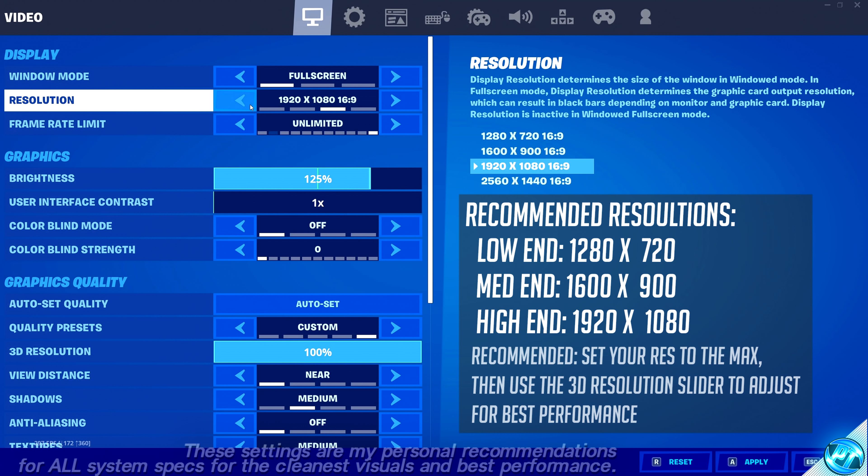This now leads us on to optimizing our graphics cards or GPUs to ensure we're getting the best performance possible. It's also incredibly important that we are up to date with the latest graphics card drivers, as with the latest update of Windows 10, if you're not running on the brand new drivers released for both AMD and NVIDIA cards, you will not have access to some of the brand new features within the operating system. So we'll start by updating your graphics card drivers.